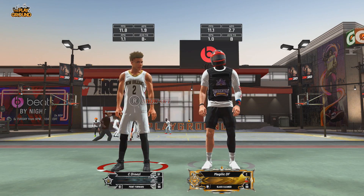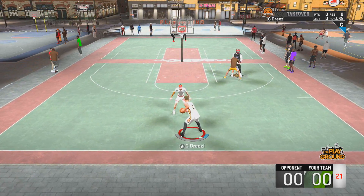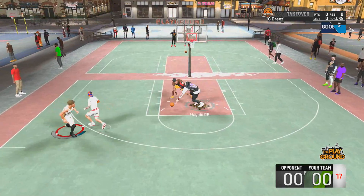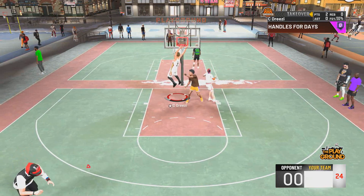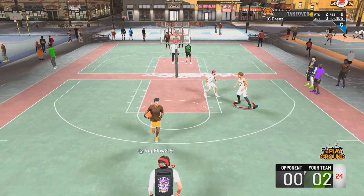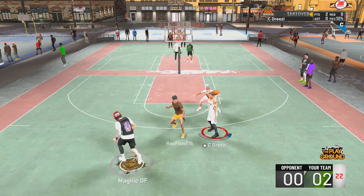Alright guys, into the gameplay. I'm playing with a legend glass cleaner — basically a glass cleaning lockdown, a build that can spread the floor and play good defense. Now, I'm not saying that I hate LaVar Ball, but I'm glad that the kids are distancing themselves from their dad because yes, he did give them a lot of marketability and attention, but I believe it was starting to get a little too much.